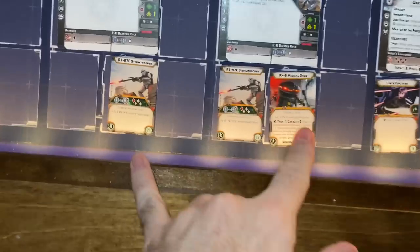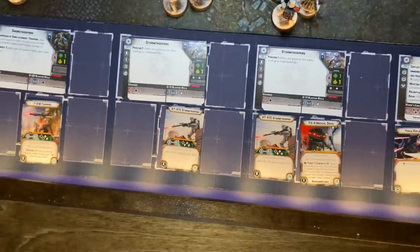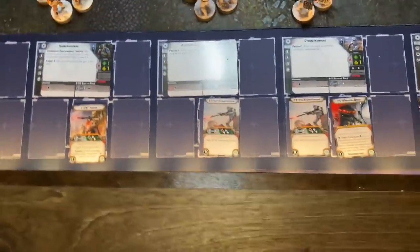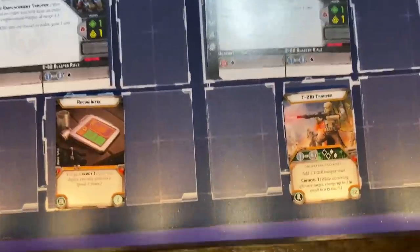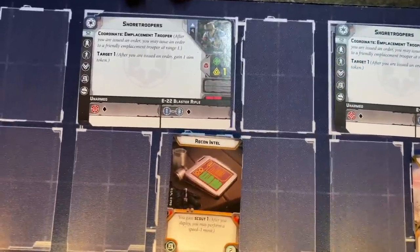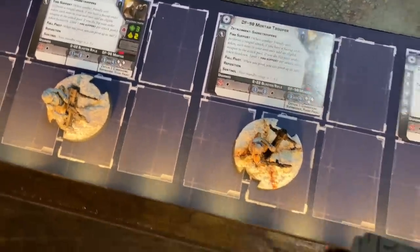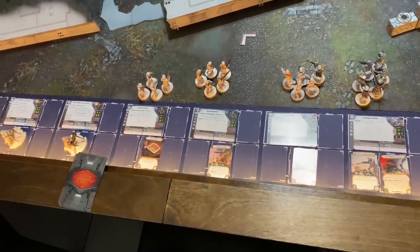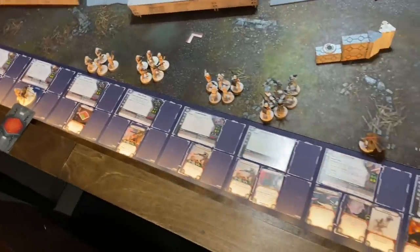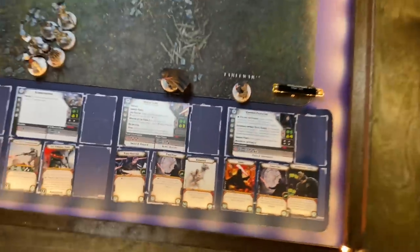I'm running 2 Stormtroopers, one with a Medic, and both of them have the RT-97 Charlie Stormtrooper — kind of like the Imperial Z6, great with already having Surge to hit. I'm running 2 Shore Troopers, one with the T-21B, one with only Recon Intel, and 2 DF-90 Mortars. That's all I could fit. It's suboptimal for the typical Imperial gun line, but hopefully enough of a threat to allow Vader and Palpatine to electrify my enemies.